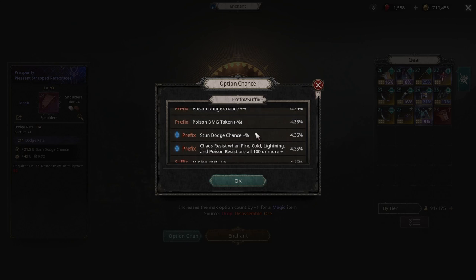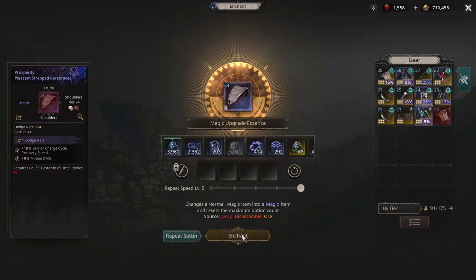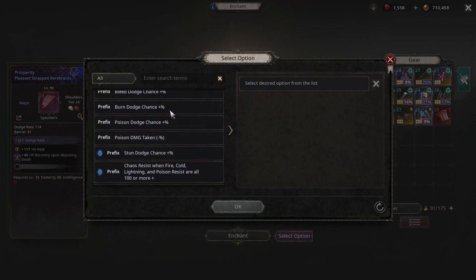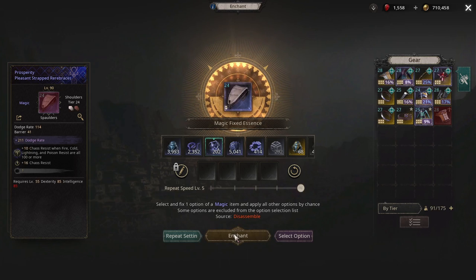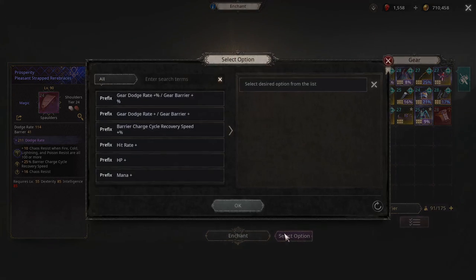Hit rate is a suffix so we can hit it with a cube — burn dodge chance. We got the three stacks, so now we're going back to the magic fix section. We're going back down, picking chaos. Barrier charge — if that would have been a percent flat like a high eight or nine or even a ten I would have kept that, but since it's not, we're going back to the selection and re-enchanting.